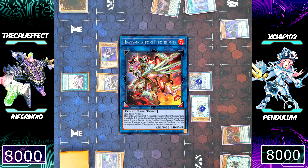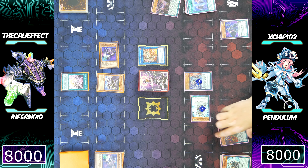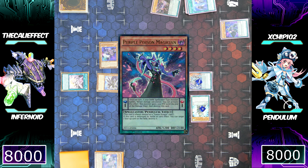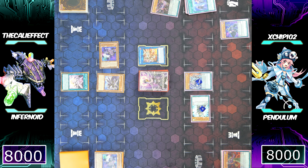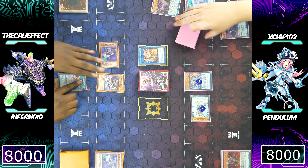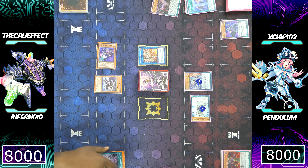Chip's going to use Heavymetalfoes Electromite to target his Purple Poison Magician, adding a Pendulum card from his extra deck to his hand and drawing a card. He'll also trigger Purple Poison Magician's effect — it's a monster effect while in the scale — to destroy a monster on my side of the field. I could chain Decatron to the destruction, but Jackal King would lose counters yet still have enough for another negation, and I'd still lose a monster, so I just let it through.